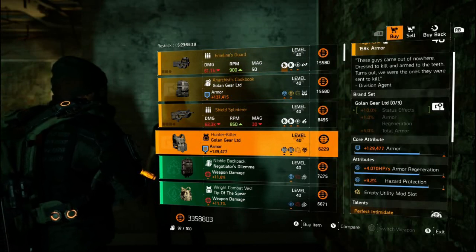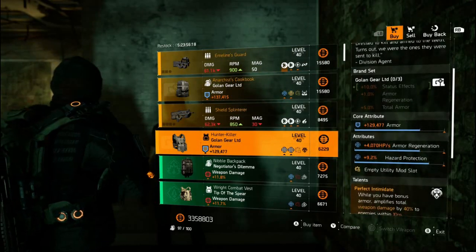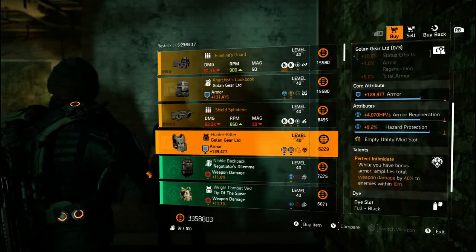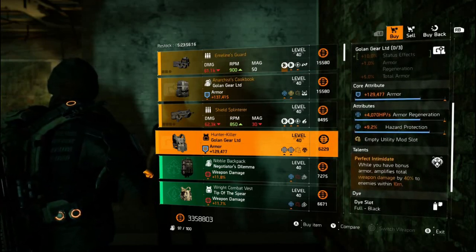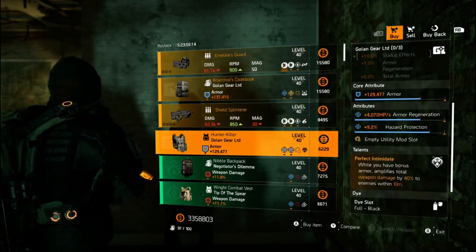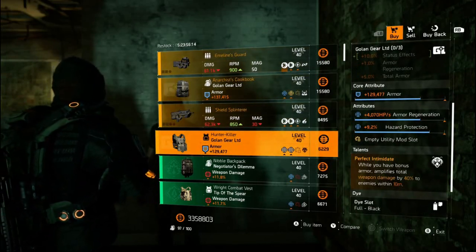And if you've stepped up to the plate and grinded it out and opened your White Box in New York, you'll have the Hunter Killer chest. It's a tough one — I'm not sure how I really feel about these rolls. The talent is Perfect Intimidate: while you have bonus armor, you amplify your weapon damage by 40% to enemies within 10 meters. I'll leave this one up to you guys.